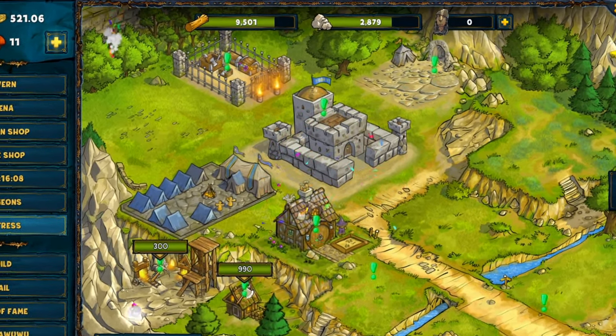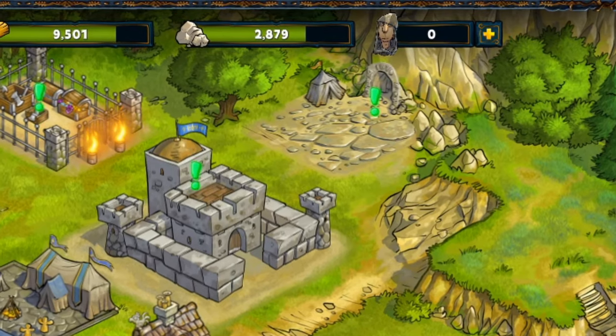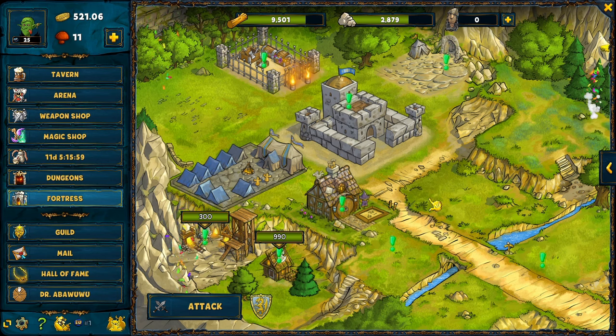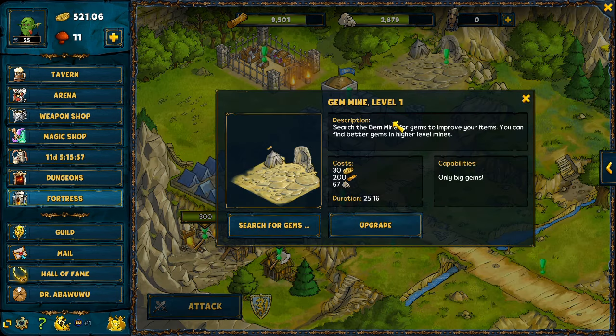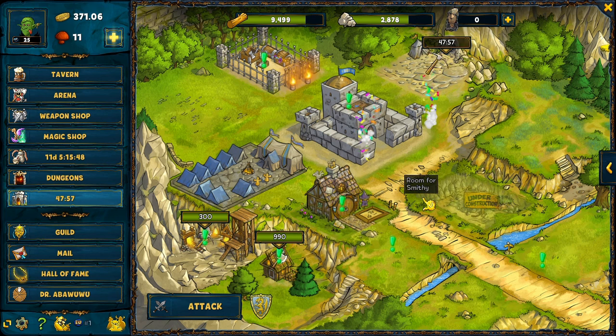Tip number two is leaving your gem mine at level 1 until you approximately reach level 125. You do this because always when you upgrade the gem mine, the time needed to search for a gem increases too. At the beginning of the game you will switch items very often, which means that you are always in need for good gems.